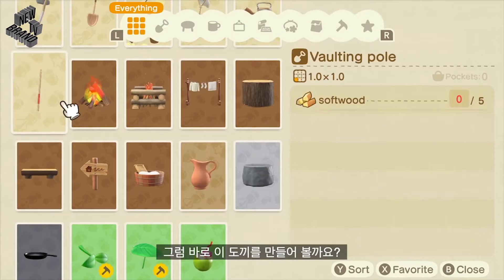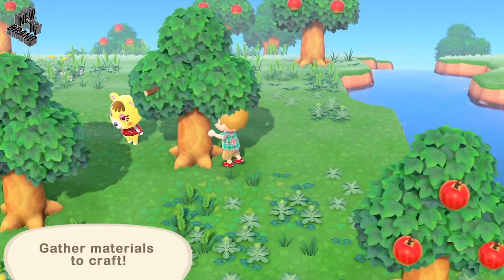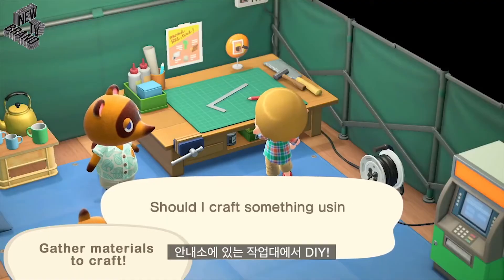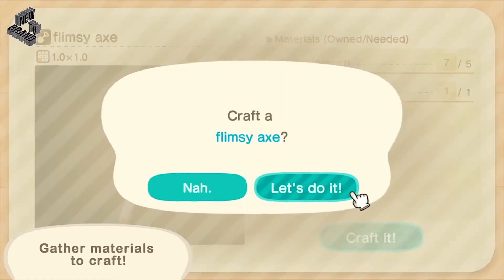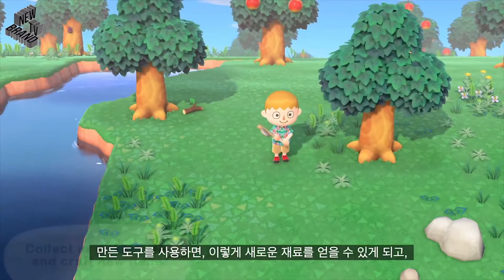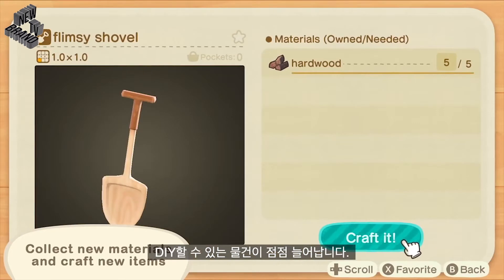Let's start by crafting an axe. We're going to need some materials, like branches and stones. Then we'll head to Resident Services and use the workbench. You can use the tools you craft to acquire new materials, and with those, you can craft more items.